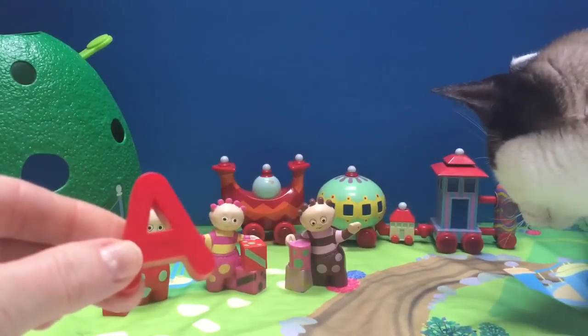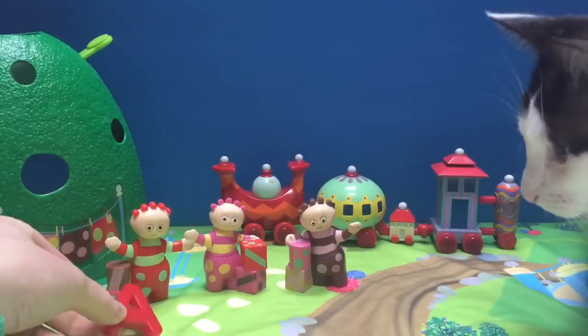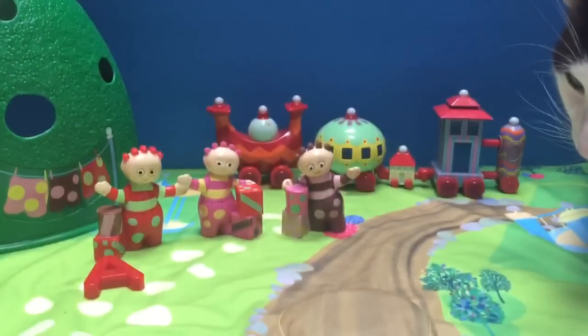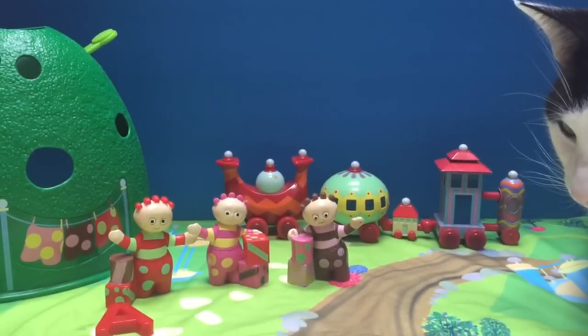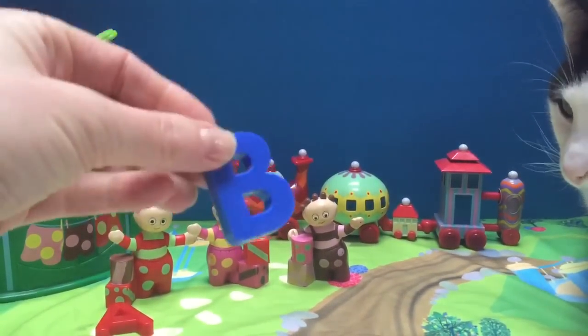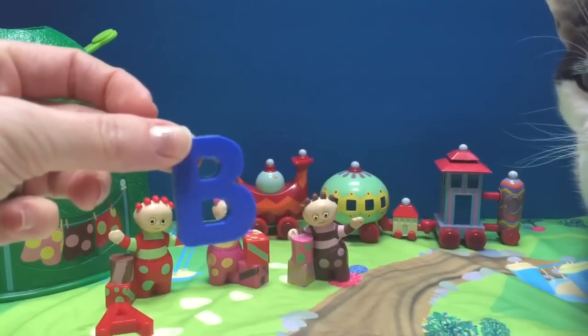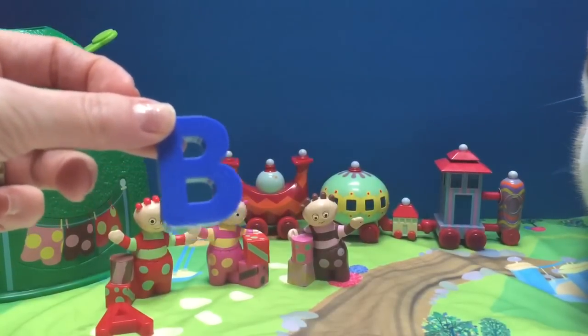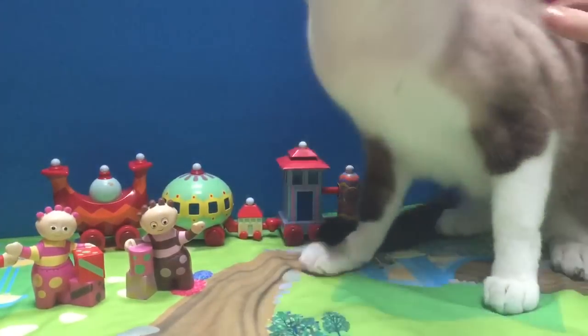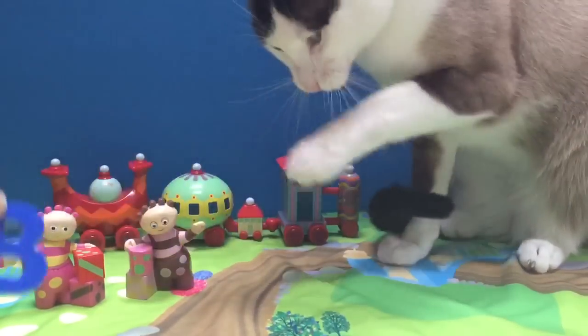A. That's right. A is for Apple. And what's the next letter? It's B. We have a blue B and B is for blue.